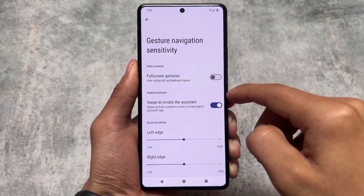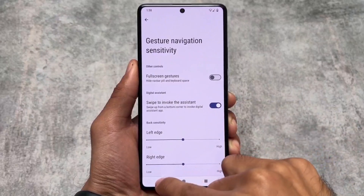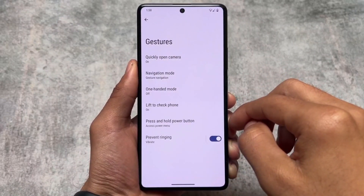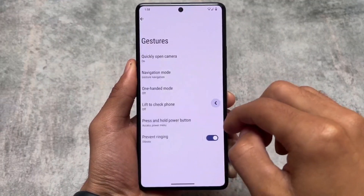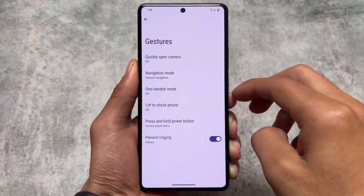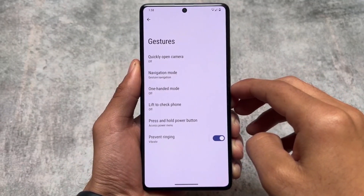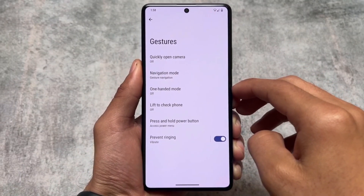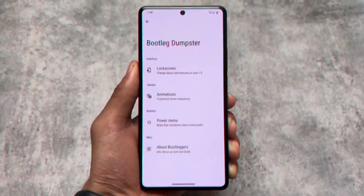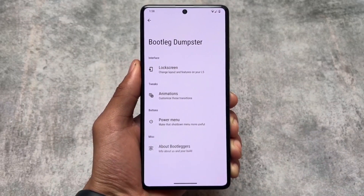In gestures, you find the same kind of options, but in gesture navigation you don't have the hide IME space option. Navbar gestures are working fine though, no issues with that. However, swipe to screenshot is also missing here, which is surprising given that it's updating to Android 14.